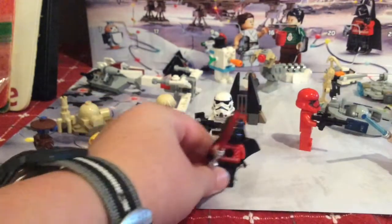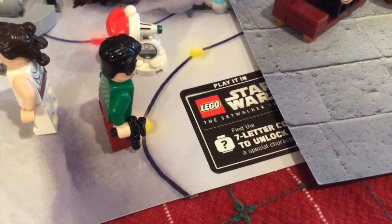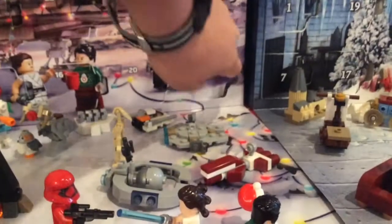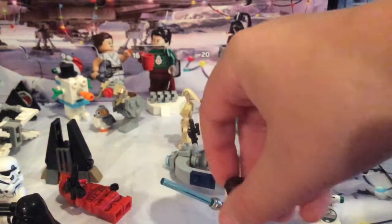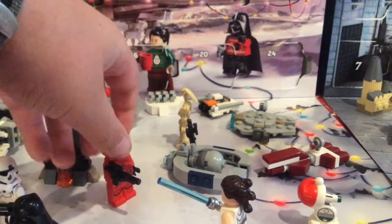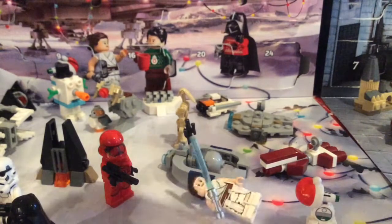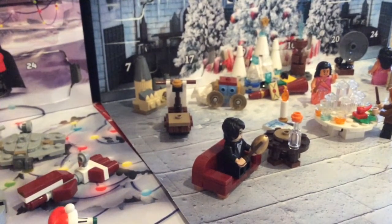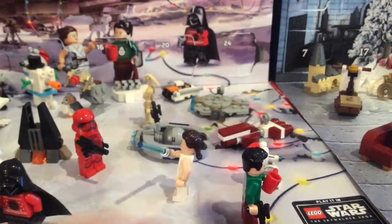You can play as Vader Claus and Frosty the Gonk Droid in Star Wars: The Skywalker Saga - the code is in each little day, so day 24 has it. Go check out my other videos for a cooler experience going through each individual day. Also go check out my Harry Potter advent calendar review - I'll be doing a full review on that as well. Thanks so much for watching, see you guys next time!